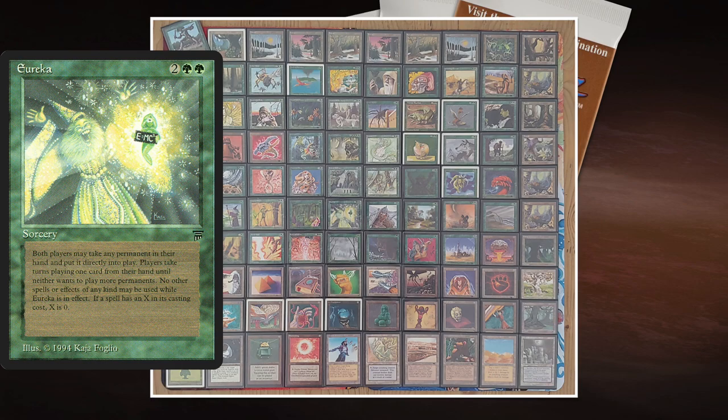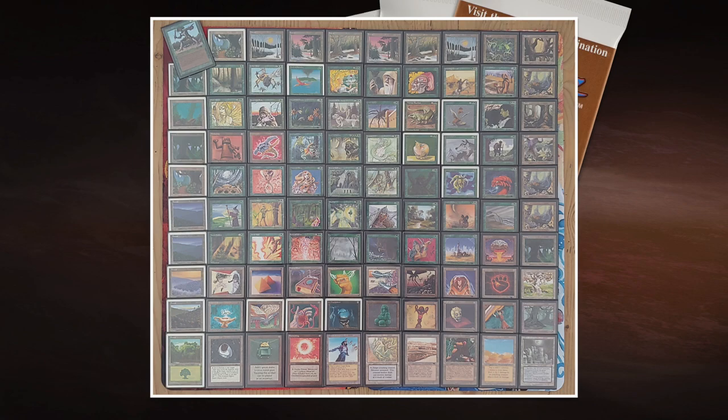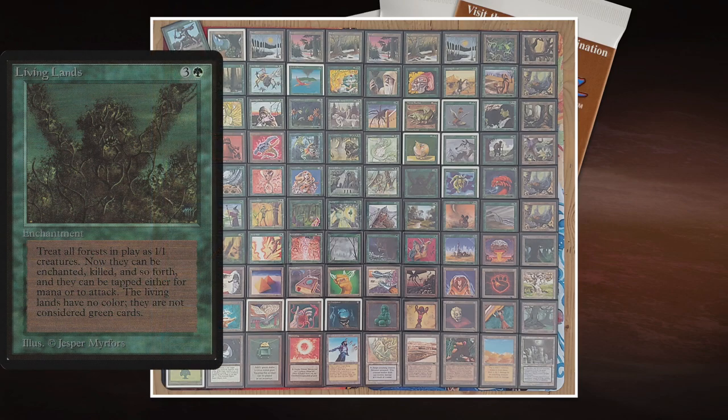With Eureka, no other spells or effects may be used while it's in effect, and if a spell has an X casting cost, X equals zero. If we get a Eureka early in the game, we're all just going to play out our big fatties. A card I really like in this deck is Living Lands — one green and three for an enchantment that reads: treat all forests in play as 1/1 creatures. It's a risky move, probably best saved as a finisher with one or two opponents remaining.